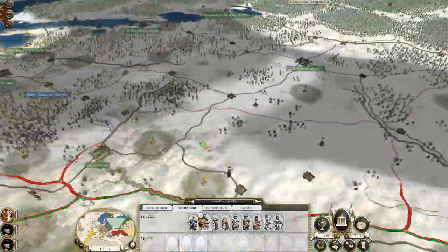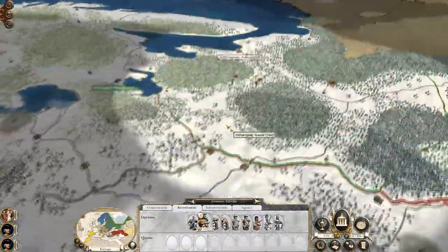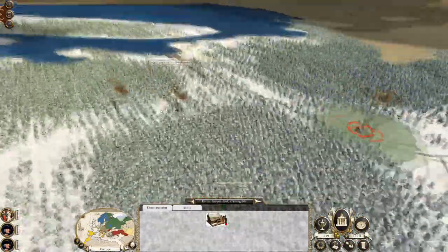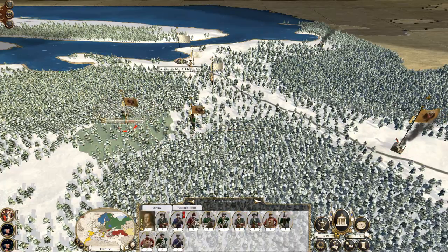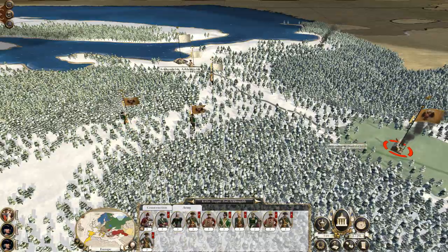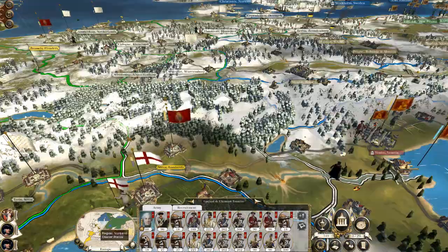We've also been defending up here in the Americas — not the Americas, the Russian border. What's happened is the Russians have actually started to mobilise troops against us, but it should be fairly simple. Once we defeat this army — actually these two are both complete stacks — but either way, I think we're more than up to the task of beating them with our very elite army.